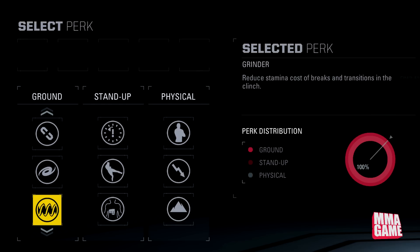Moving on, we have Grinder — this reduces stamina cost of breaks and transitions in the clinch. So this is going to be for your clinch guys, the grinders. Let me know if you guys are going to use that one.